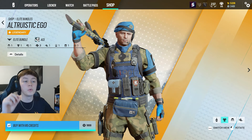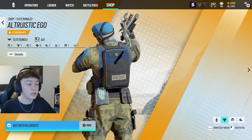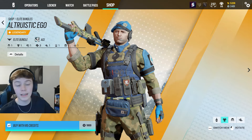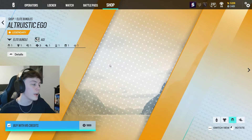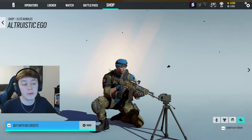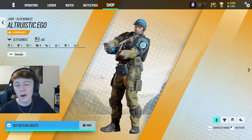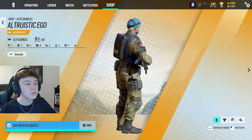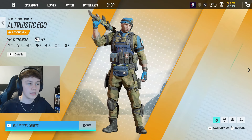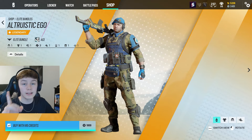Moving on to the next skin, we have the Ace Elite Bundle. I know there are people out there who do actually really like this uniform — I kind of like aspects of it, and there is a lot of detail in there that I do like. But the headgear is not really that great. The animation kind of makes him look like a bit of an ass, but at least there's stuff going on. The main reason why I hate this is because it kind of looks like a Battle Pass skin — it looks like a default skin that's been recolored. If you hadn't seen what Ace looks like normally, you might think this could be his default look.